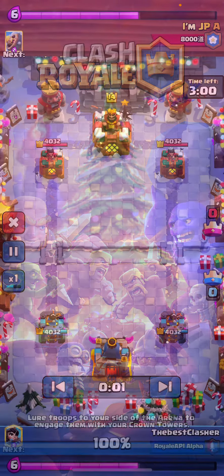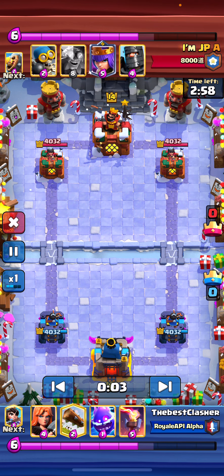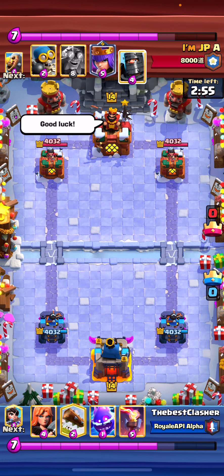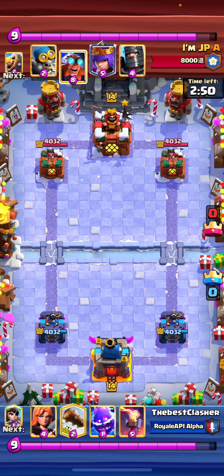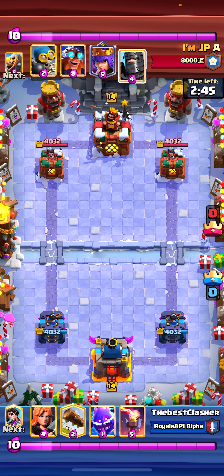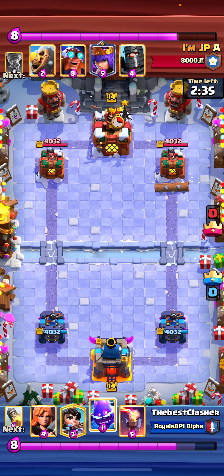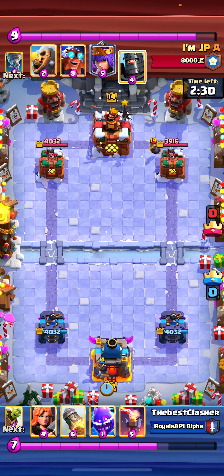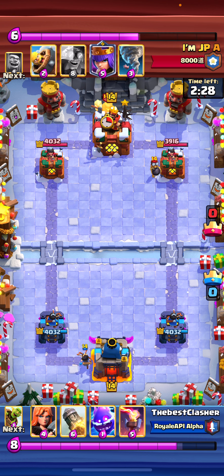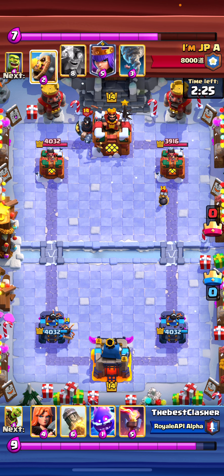I'm sure you guys are interested in this E-Giant deck matchup — a lot of you guys have been struggling against E-Giant, especially the Arch Queen version, because it just demands a rocket out of your hand every time they play it. I'm just playing passive, waiting for the opponent to make the first move. It's also the last week of the season, so I'm trying to play my best and not make any early mistakes — like cycling a log when they're actually playing log bait, which is not good for us.